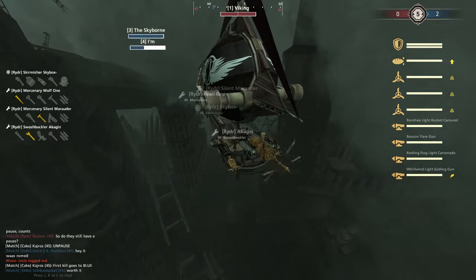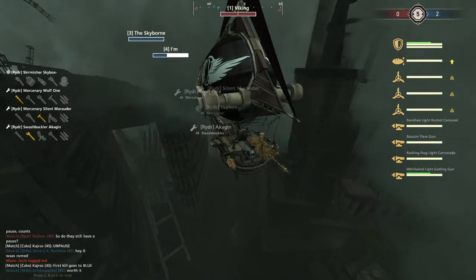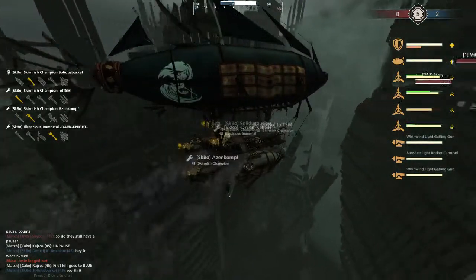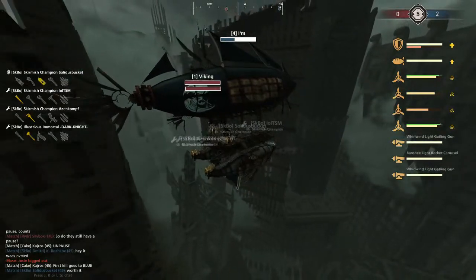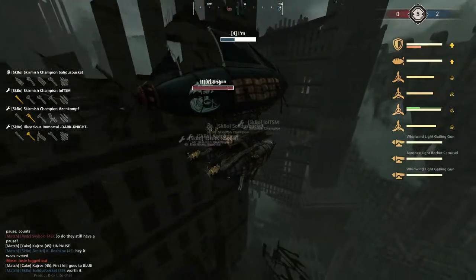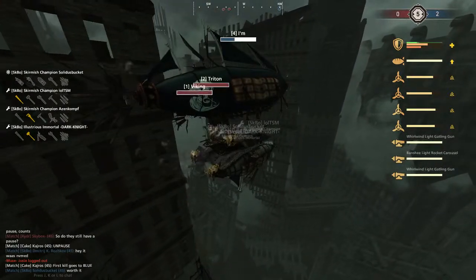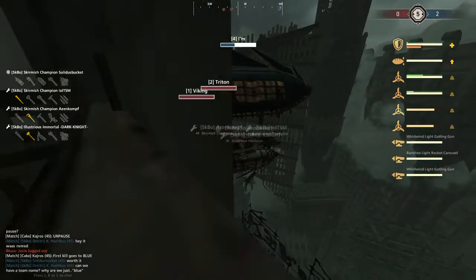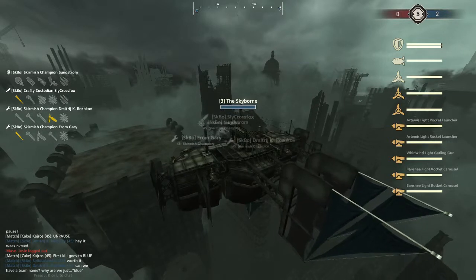On a Pyramidion versus a junker you absolutely have to ram to try and kill the balloon, because there's no way you're going to win a 1v1 versus a junker. Only ever ram if your ally is in danger or you can knock enemy guns off target. That's not what they're going for though — instead they're trying to use it as an engagement.